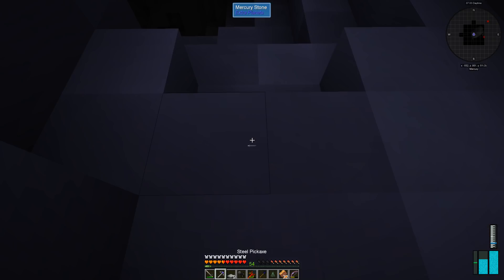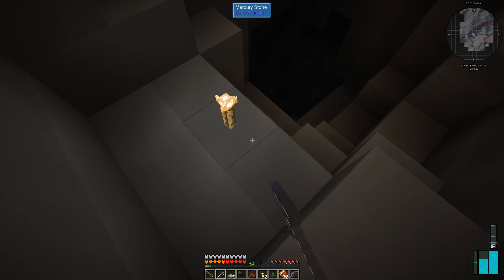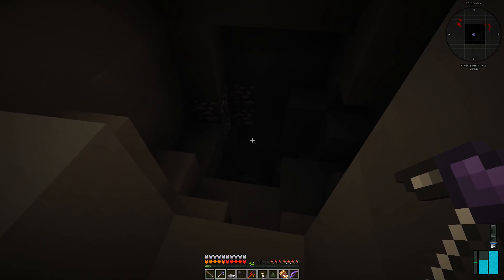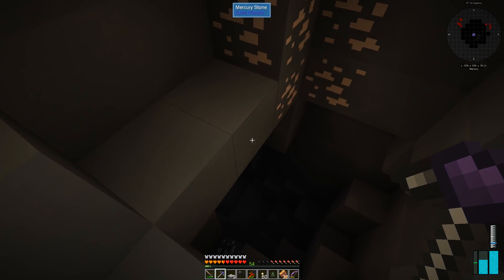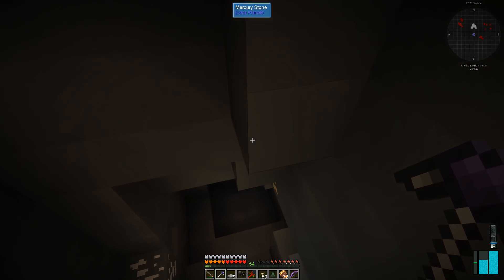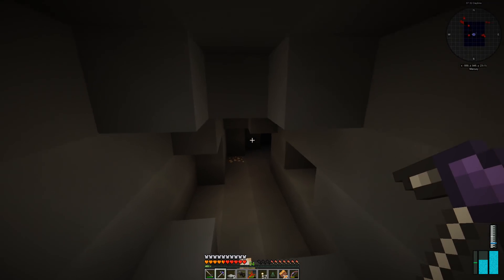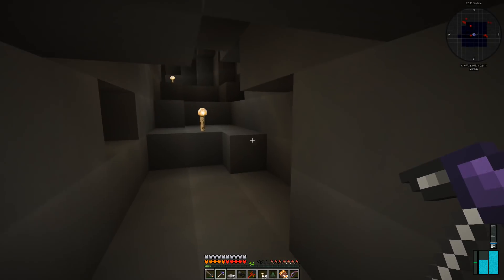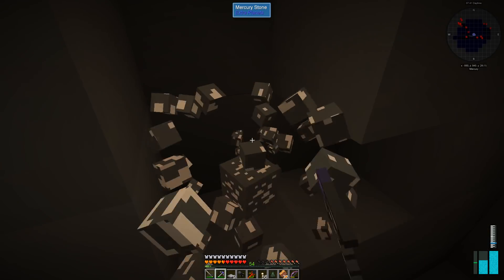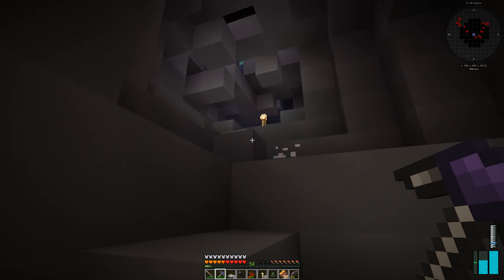Wow, those guys make a huge crater when they explode — oh my goodness. What is this stuff down in here? Mercury iron ore! Let's get our tools going and get some torches. That's more iron, that's more iron ore. And that's tin.